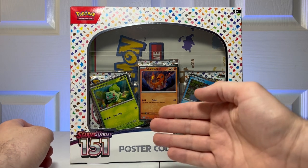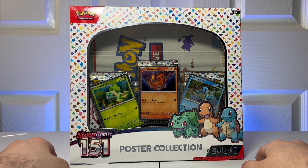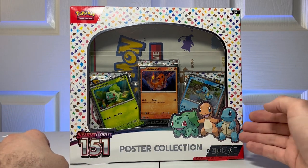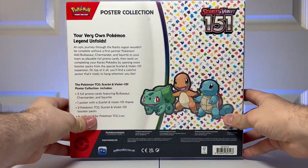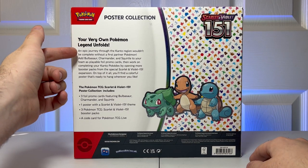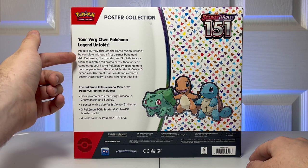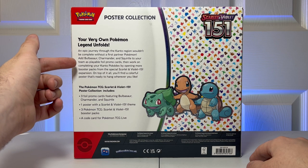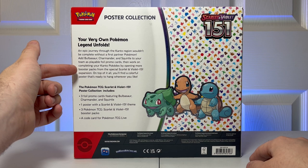You might be familiar with Bulbasaur, Charmander, and Squirtle, and it has all 150 Pokemon that you can get in the booster packs. This one features a poster, and if we go to the back it says 'your very own Pokemon legend unfolds.' An epic journey through the Kanto region wouldn't be complete without a first partner Pokemon. Add Bulbasaur, Charmander, and Squirtle to your team as playable foil promo cards. Then work on completing your Kanto Pokedex by opening more booster packs from the special Scarlet and Violet 151 expansion.